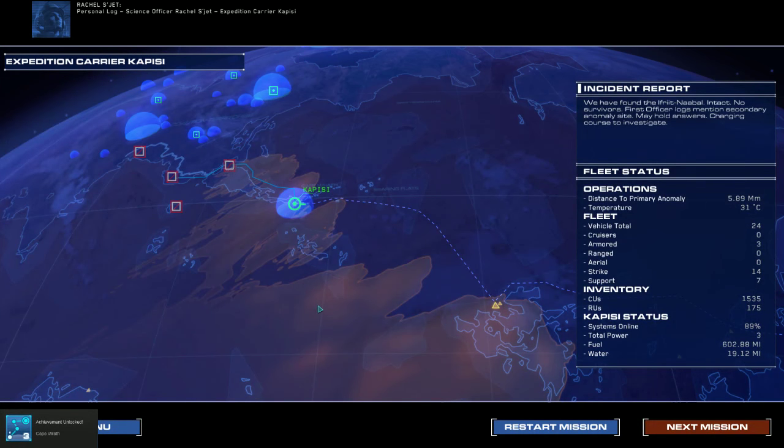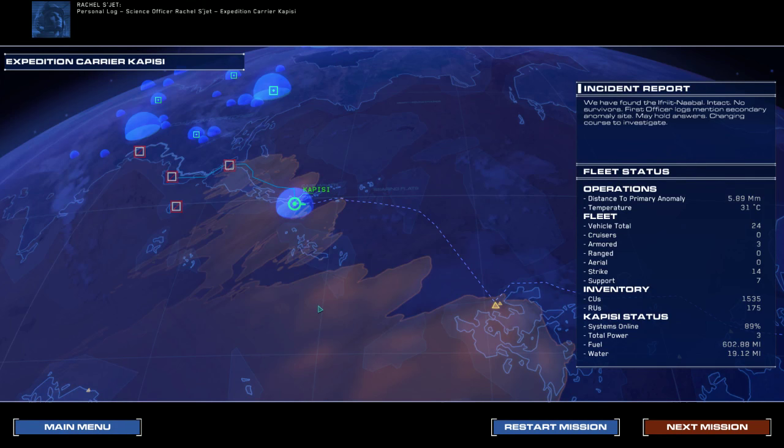So there you have it. Personal log — Science officer Rachel Sajet, Expedition carrier Kapisi. We found my brother's ship, the Afrit Nabal — the flagship of our coalition's lost expedition from four years ago. His fate and that of its crew remains unknown. What happened, Jacob? What did you find out here? What have they done to you?